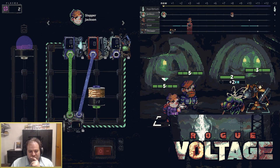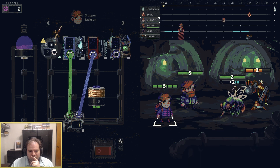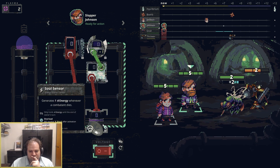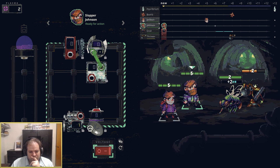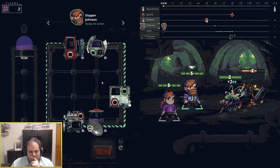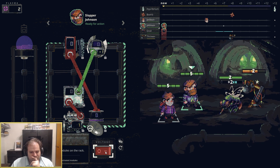We are starting things off with Rogue Voltage. This is a modular synthesizer deck-building electrical roguelike, and that is certainly a mouthful. Our story is set in the far future, and once again the Earth is screwed. Gravity has gone out of control, and the remaining people need to survive by using devices keeping gravity in check and fighting all kinds of crazy monsters.